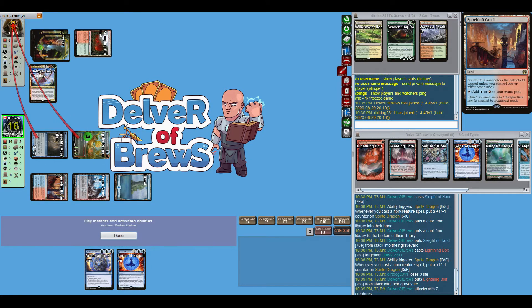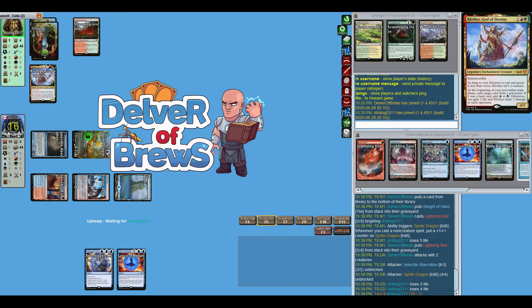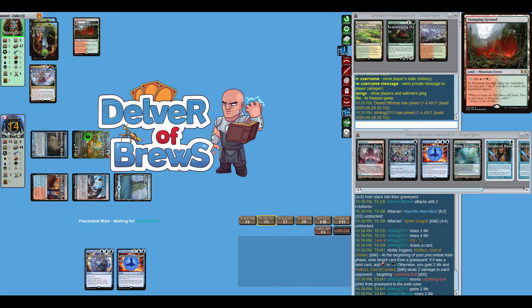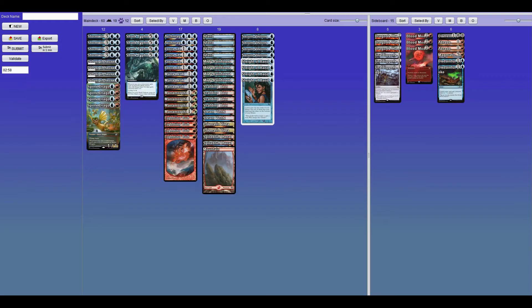We need to win out as fast as possible, and that means bringing our opponent down to one. Of course they're going to gain life if they can, but unless they deal with our threats we essentially win next turn. Enjoying Sprite Dragon here — that's a lovely 4/4. Our opponent legitimately can't do anything. We're going to go on to game two.